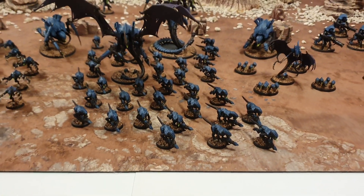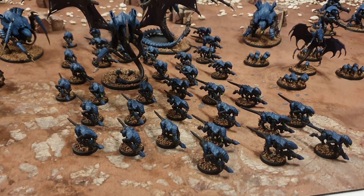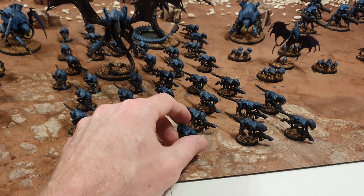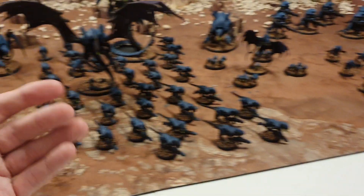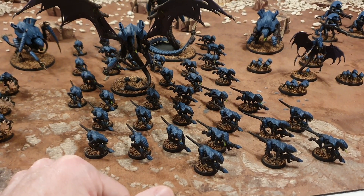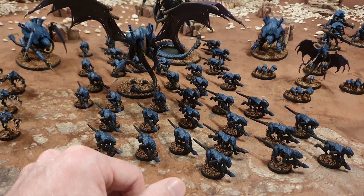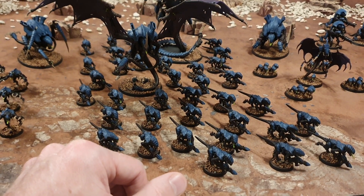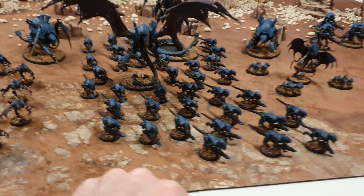A nice combo you can do with Termagants: if you use the Kronos Hive Fleet, which increases range and increases AP at half range, and you have a big unit of Termagants, you can give them Direct Guidance with a Warlord Trait for plus one to hit, then have a Swarmlord to make them re-roll all hits. If you put the Psychic Power Symbiostorm on them to increase the strength of their guns, and then use the stratagem Scorch Bugs to increase their range further and up their strength even more, you can essentially have lots of shots hitting at Strength 7, minus 2 AP within 14 inches. I haven't tried that yet, but I'm pretty sure I will.